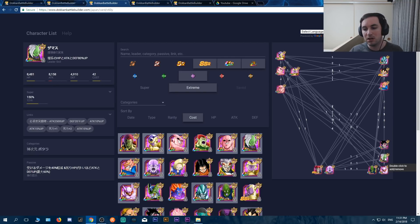This Zamasu heals via his super attack and mitigates damage by 40%, which is pretty nice. I haven't tried him yet but I look forward to that video. This is a newer Zamasu, Global — you don't have it just yet, but you'll get it when you get Tech Vegito and all that.